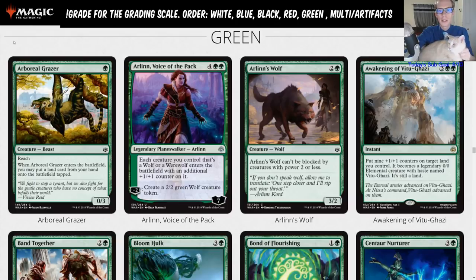You can pump it up with +1/+1 counters with Ajani, and it does not have Defender so you can start attacking with it. It has good synergy with Tatyova — get that extra land into play, draw a card, gain a life. I'm thinking this is like a D plus. I think you'll kind of see it in standard a little bit, but it's underpowered — could be a role player in some decks.